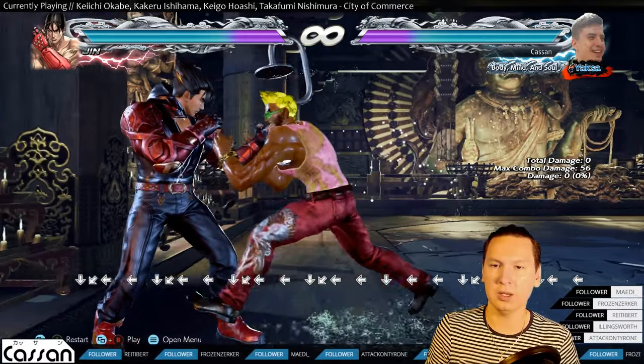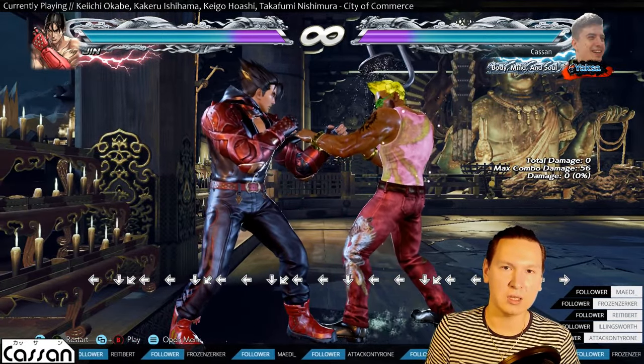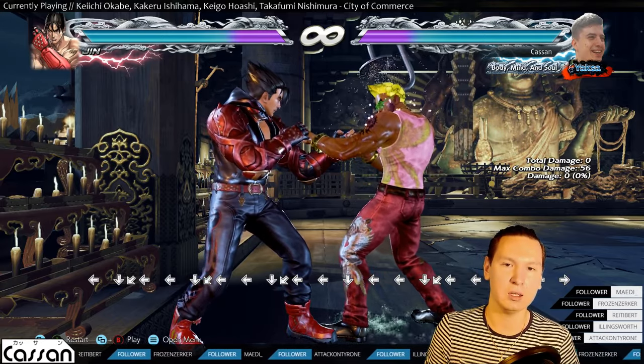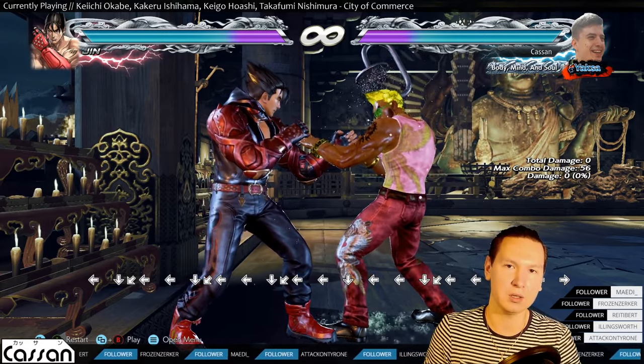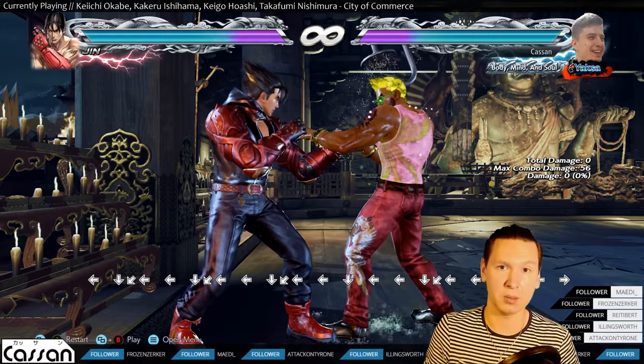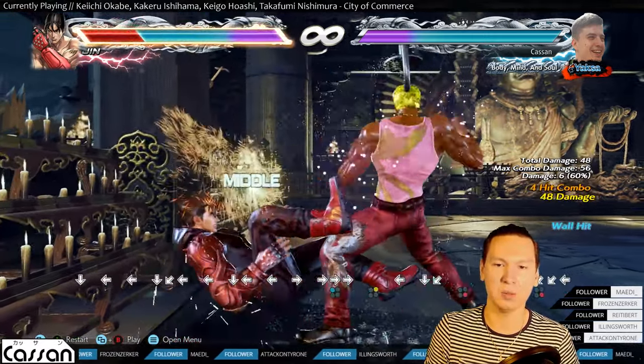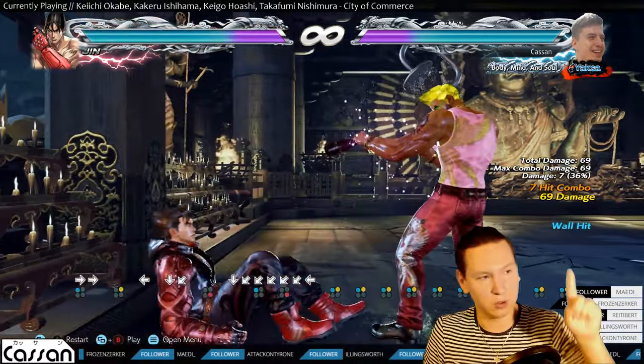Let's go over to the next topic: what's his fastest wall split move? Most characters typically have a 12-frame wall split punish. Kazuya excels here because he's great at punishment — he has an 11-frame wall split move. Great damage.